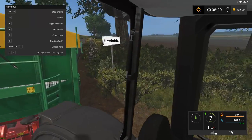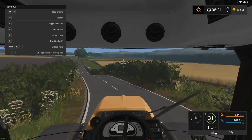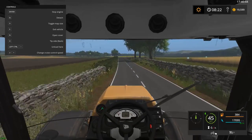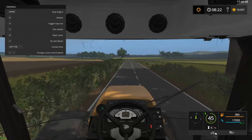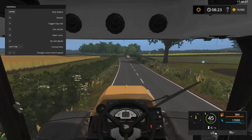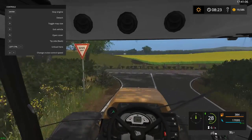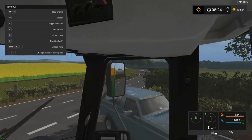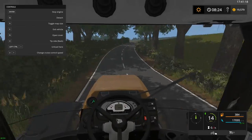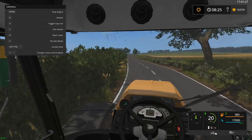Let's pull out — I think it's down here at the shop. Lawfold's Farm as you can see there. I don't think we're going to get back by the time the combine's done. It looks like we need a front weight on here because the front wheels seem a bit light — as you can see it's moving around a bit.